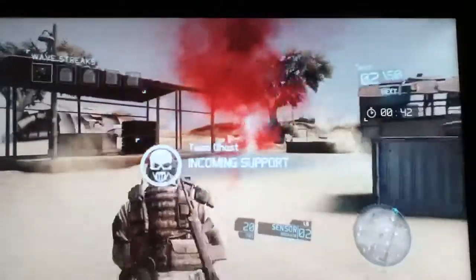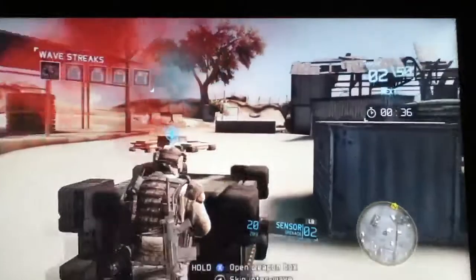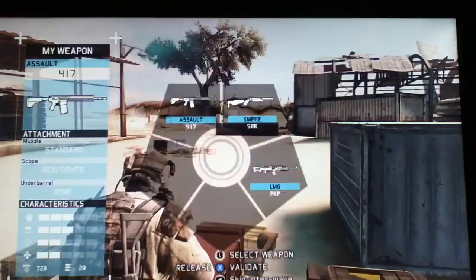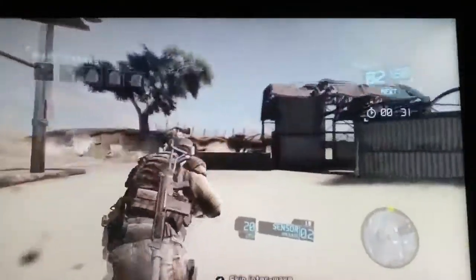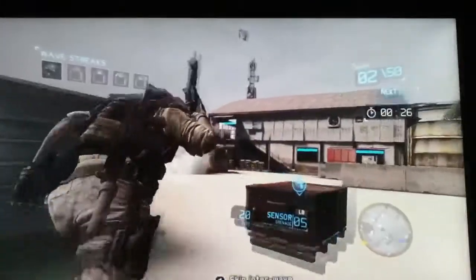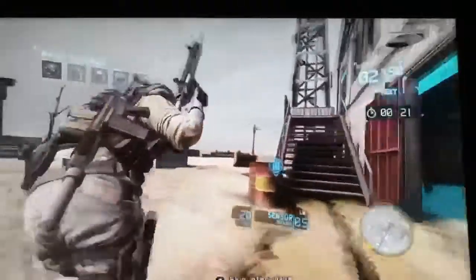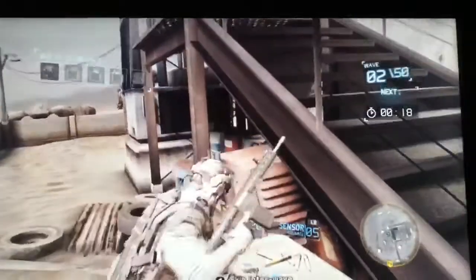When you do the smoke, that signals where the weapons are going to be dropped. Blue signals where the ammo is going to be. I got a wave streak there — every wave you complete, you get killstreaks. That one was a radar, so when I activate it for 30 seconds all the enemies will be shown up. That could come in handy. I didn't take claymores, I don't think I need them. I'm going to use this single shot silenced rifle — it's good because it's silenced so you can use it to stealth kill people.